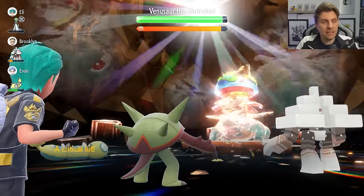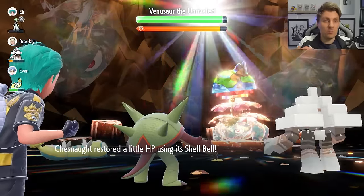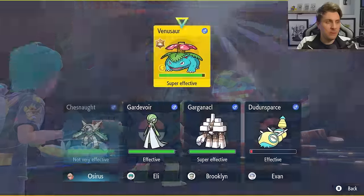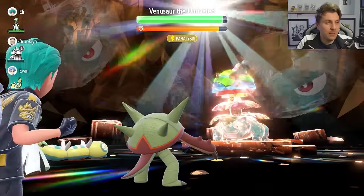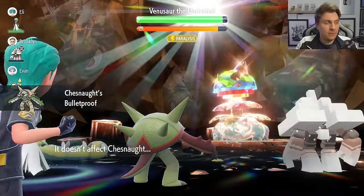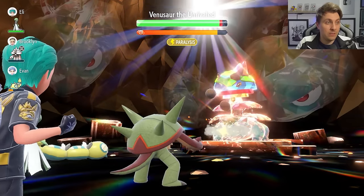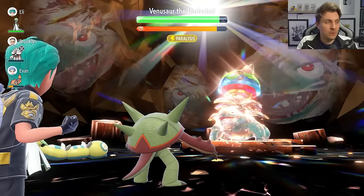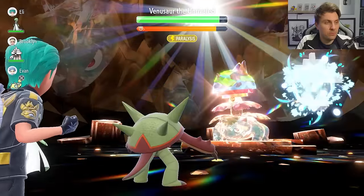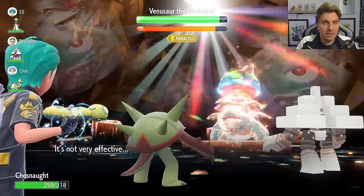We're going to see Venusaur go for Amnesia here, which is fine. If you've got an Arboliva as well it can kind of help you, but it can go against you too because the Giga Drains from Venusaur are going to be so boosted up by the end — kind of swings and roundabouts. Second turn we just go for Seed Bomb again. You see the Sludge Bomb coming out here — it's activating that Bulletproof ability, giving us the immunity. Really important for this Chesnaught and one of the big selling points about why this is a really good option going into this raid.